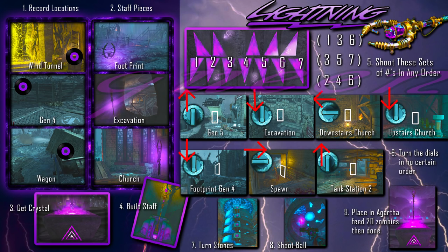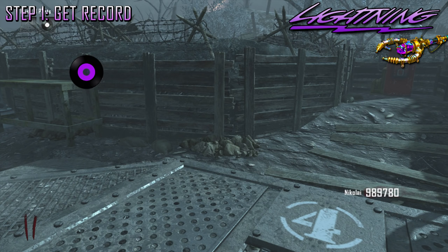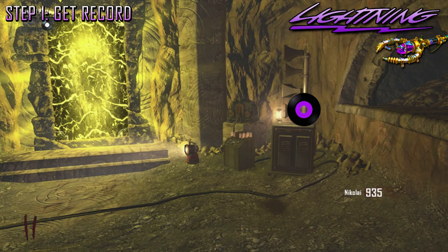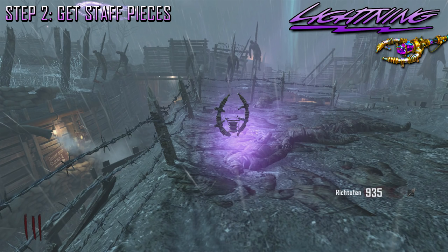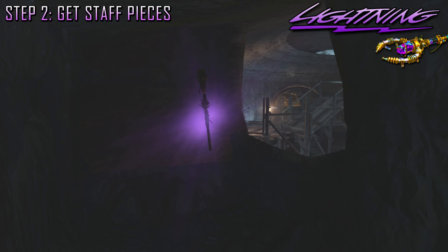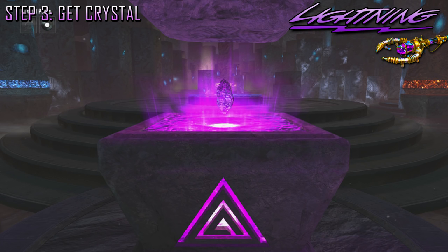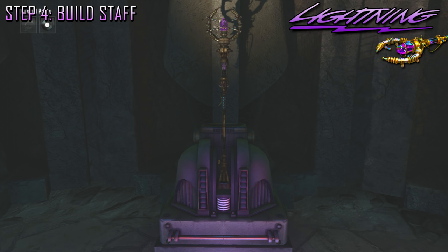The next staff speed tutorial will be the lightning staff. The record location for the lightning staff is going to be located around generator four: it's going to be on this bench next to Jug, on the back of this wagon as you enter generator four, and at the bottom of the wind tunnel on the right. The staff pieces are obtained by riding the tank and jumping off to these locations. Make sure this one right here by spawn has that area opened or you'll hit a death barrier. The second is by excavation and the third is inside the church. Now grab the gramophone and head to generator five — take the lightning tunnel down and open up that portal, go into Agartha and pick up the lightning staff crystal. You're ready to build the staff, so go below excavation, go to the pedestal, build it, and pick it up.